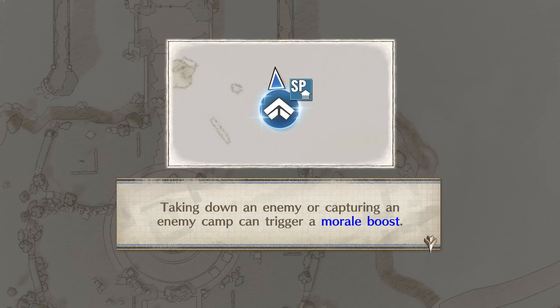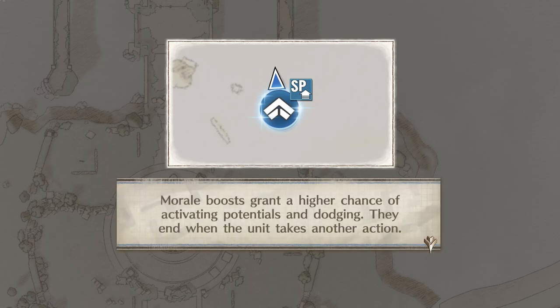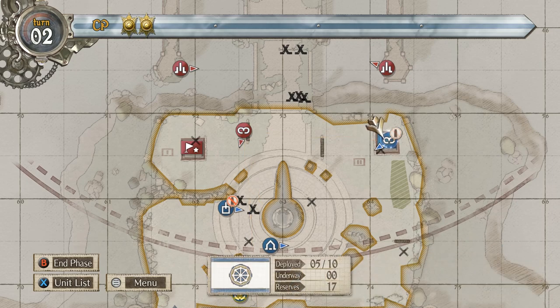Tutorial — Morale boost. Taking down an enemy or capturing an enemy camp can trigger a morale boost. Morale boosts grant a higher chance of activating potentials and dodging, and end when the unit takes another action. If the unit is under heavy fire, it may be wise to hold onto the morale boost by not taking any actions on that turn. Got a morale boost — so I can deploy more people.